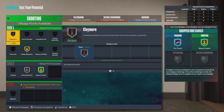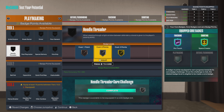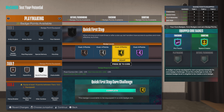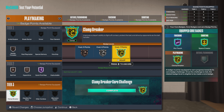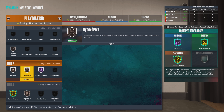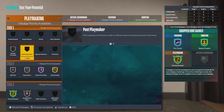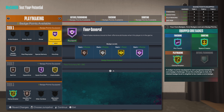That'll do it for finishing. Now the playmaking — the bread and butter. Let's go bronze on Needle Threader, bronze on Hyperdrive, bronze on Bail Out, Hall of Fame on Quick First Step. Jump down, get gold on Clamp Breaker, bronze on Handle for Days, gold on Unpluggable. Then Floor General on Hall of Fame — that'll do it right there.